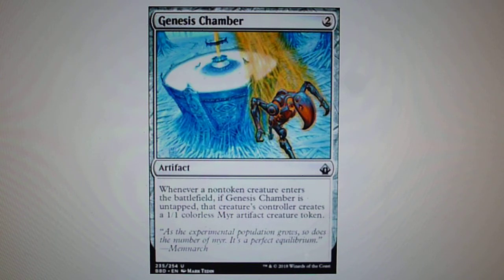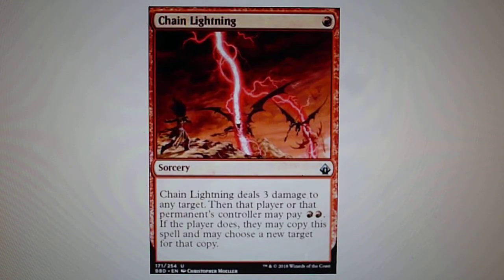Whenever a non-token creature enters the battlefield, if Genesis Chamber is untapped, that creature's controller creates a 1/1 colorless Myr artifact creature token. In second position for uncommon, we have Chain Lightning. For one red, dealing three damage to any target — player, creature, or planeswalker. That player or that permanent's controller may pay two red; if they do, they may copy the spell and choose new targets for the copy.